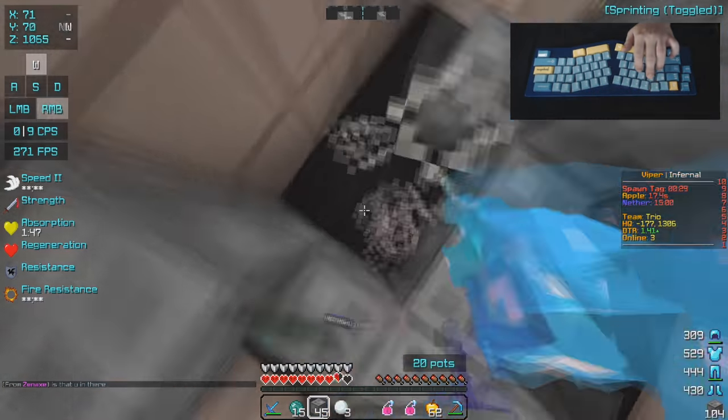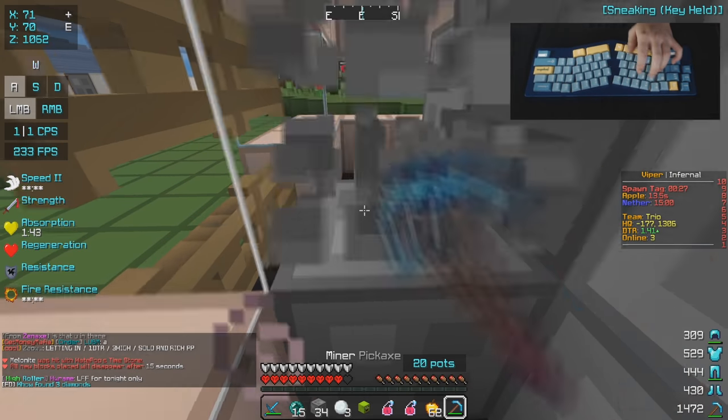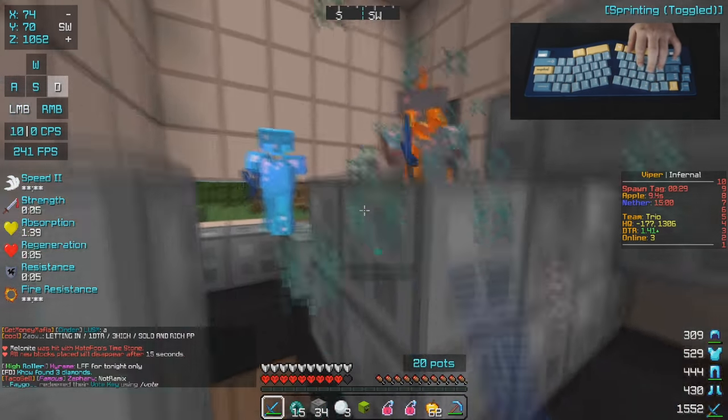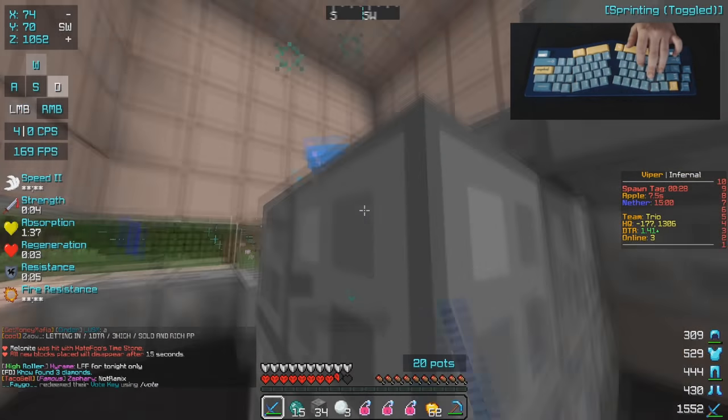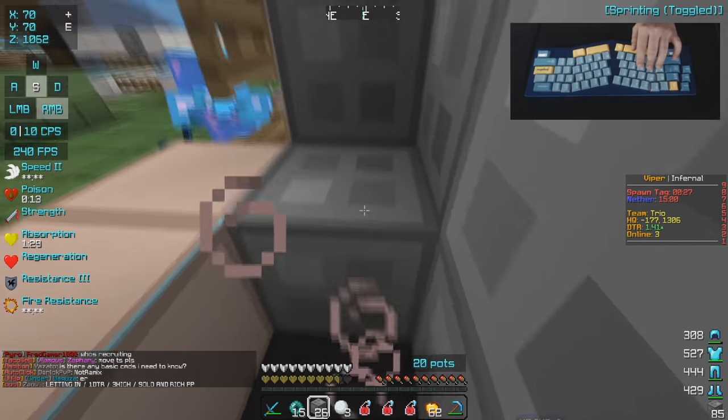Let me go ahead and start blocking up like this — and there we go, it seems to be working out pretty well. He just used a time stone so I gotta just block up. The block should disappear in any second — and there we go guys, that was definitely a 15-second time stone.